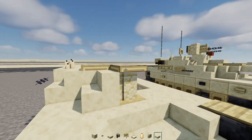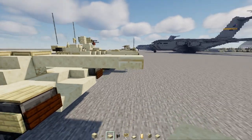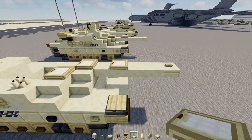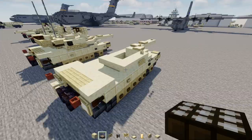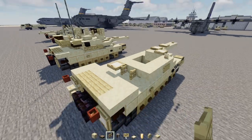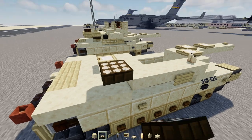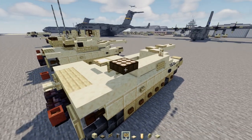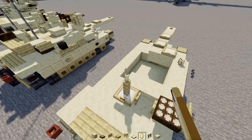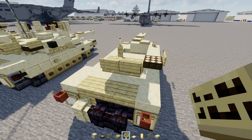In the middle add a smooth sandstone slab four blocks long, a cut sandstone slab at the edge, a birch button on top, then skip two blocks and add a birch trapdoor. In the back add a birch trapdoor, a birch fence gate opened up, and a smooth sandstone slab on the side. Then add a daylight detector, a birch sign to the side, a birch fence, a candle on top, two blocks wide of birch slabs, and two blocks wide of birch signs.